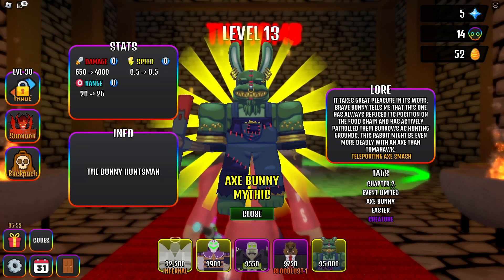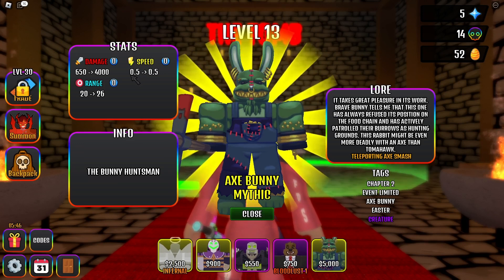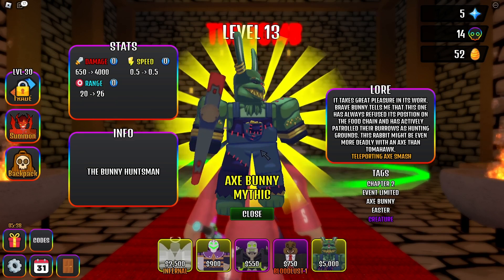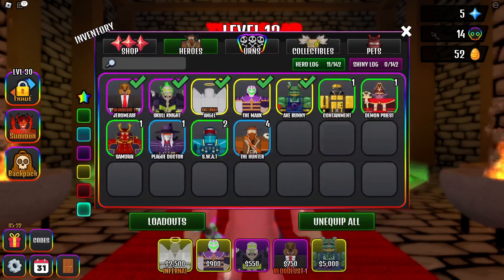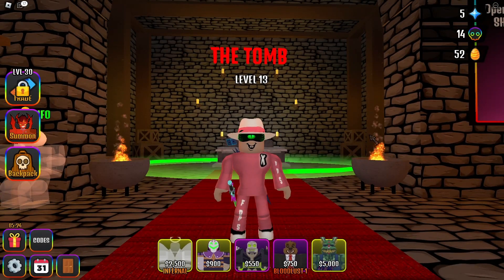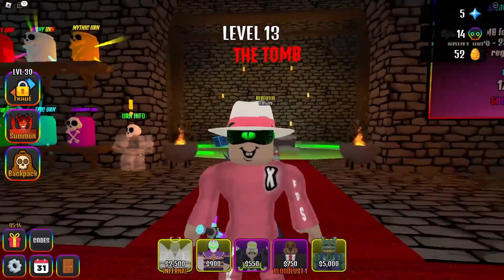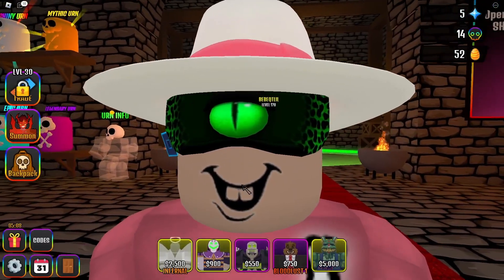The axe bunny has a teleporting axe smash — chapter two event limited. Speed is 0.5, 45 to 650 damage up to 4000 damage, range 2226. This is by far the best unit I've gotten so far — it even outplays my angel. If you guys think it's the same, drop a like. We gotta use them in the next video. Anyway, thanks for watching — we're going to do a series on this game and spread out everything.